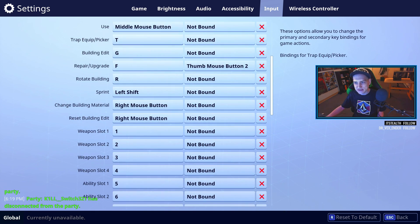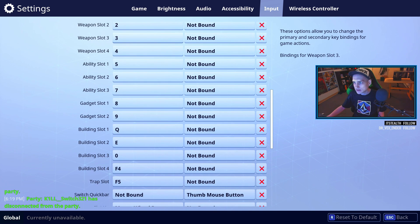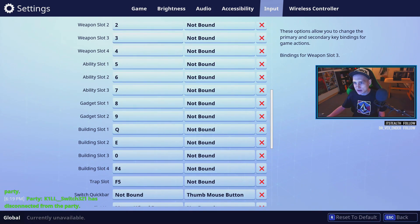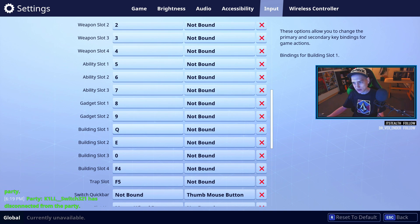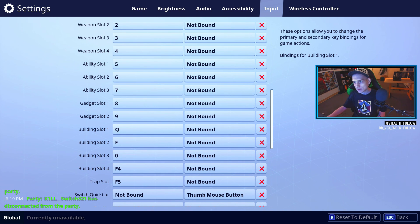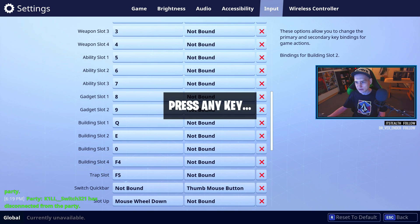Once you're there, you can use your scroll wheel to go down. For example, I'm going to go to the building section — those are the ones I wanted to remap. For building slot one, you see how it shows up on the right — click that, hit Q. Then scroll down to slot two and hit E.